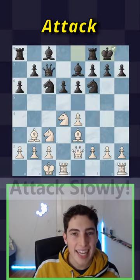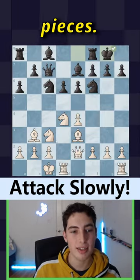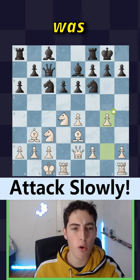Random chess tip you must know: attack slowly with all of your pieces. In this position with the white side, the move G4 was played.